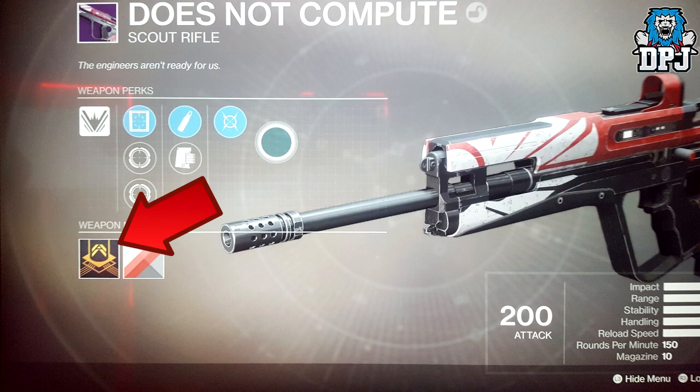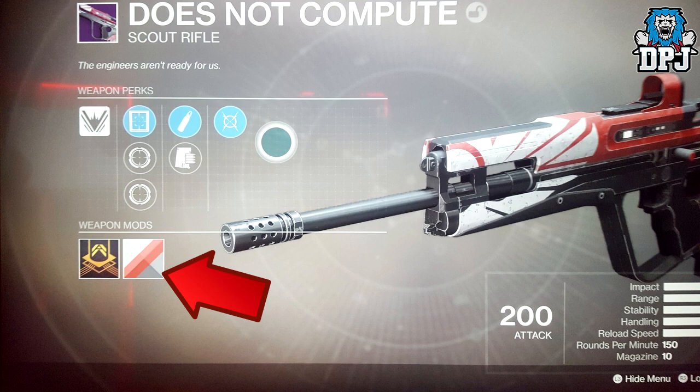That is a great addition. The icon next to the mod slot represents a shader — so yes, weapon shaders are in the game, something we've all waited for for years. If it's an energy weapon, there will be an additional box between those two icons indicating the weapon's elemental damage type, which is pretty cool.